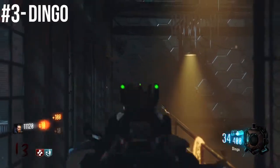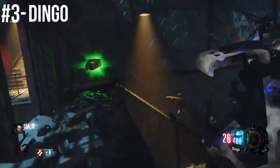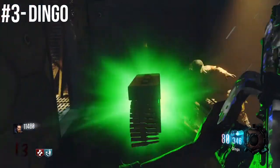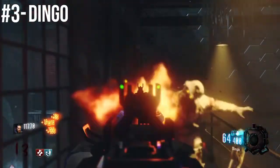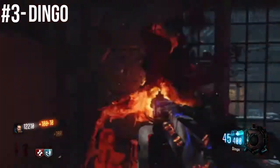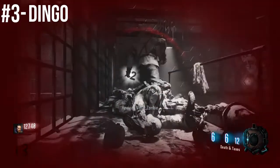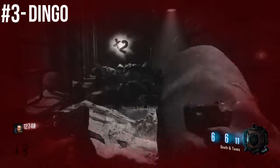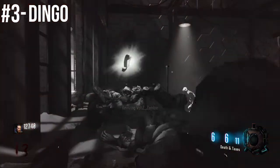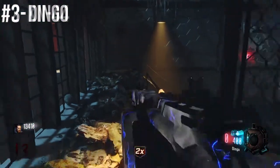Here in the number 3 spot, we have the Dingo. There are a couple of reasons why I picked this light machine gun. One, it has the largest magazine. Two, it has, I believe, the fastest fire rate out of the light machine guns. Three, it has the fastest reload time, which when it comes to light machine guns, that is very, very handy. Unfortunately, I went down here because I didn't have Speed Cola, which is very ironic — I just talked about fast reloading times and I died from reloading.